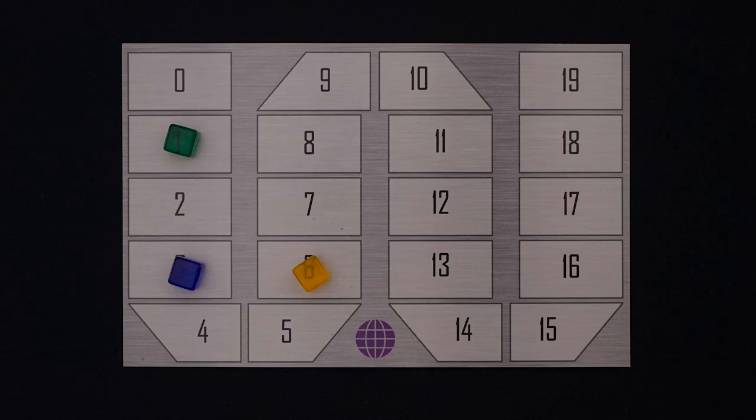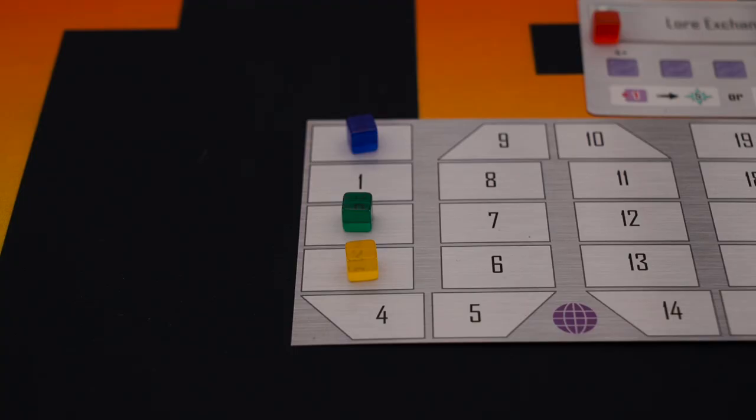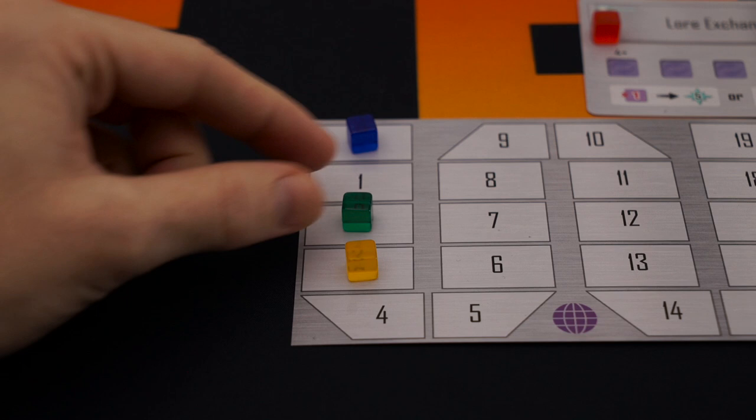Any extras get returned to the supply. After any golden ages are resolved, take a look at the prestige board. The turn order for the next round will be determined by each player's position on the prestige track. Since yellow has the most, they would go first, followed by blue and then green. Hand out the player order tokens to help keep track. Whenever you gain prestige, if you land on the same space as another player, place your cube on top of theirs — the higher cube wins ties. Once you've determined player order, go back to the production phase and start it all over again.